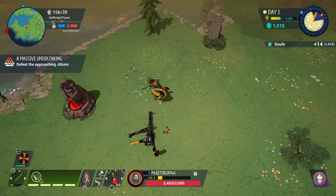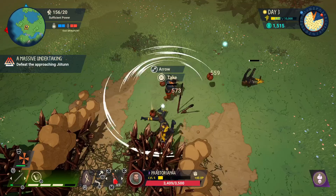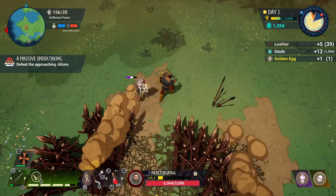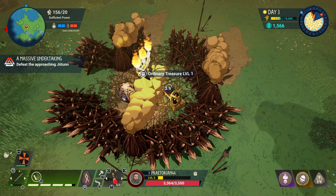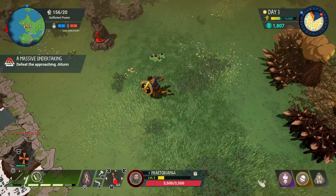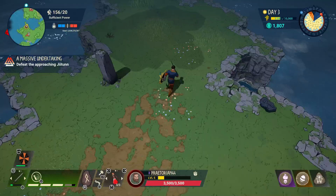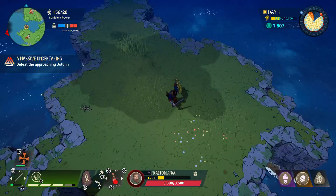I gave all my souls to the tree. We're about to lose the tree — this would be the first time we'd lose it to the simple enemies rather than the giants. We survived, just barely. My sword broke. I accidentally activated the healer villager — she has a cooldown for how often you can use her.